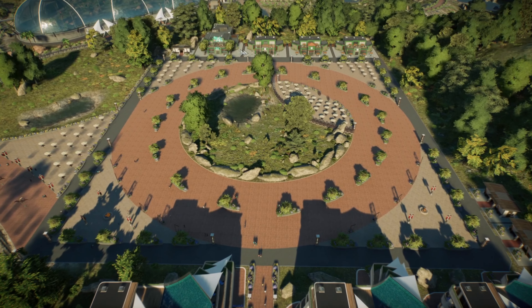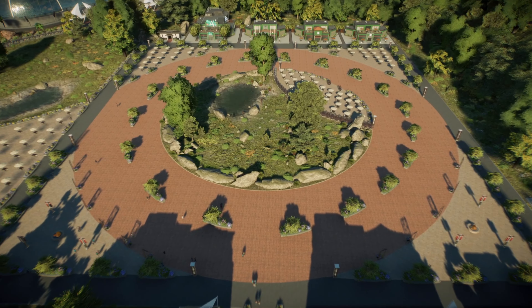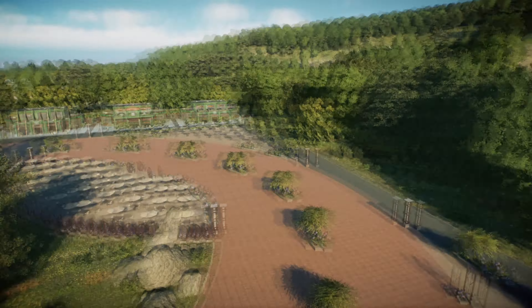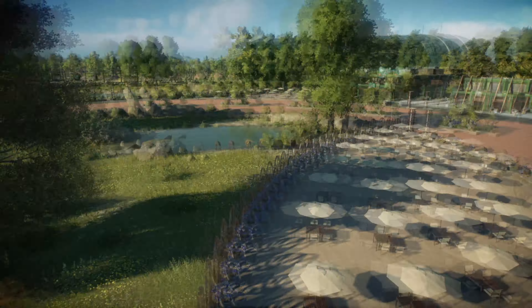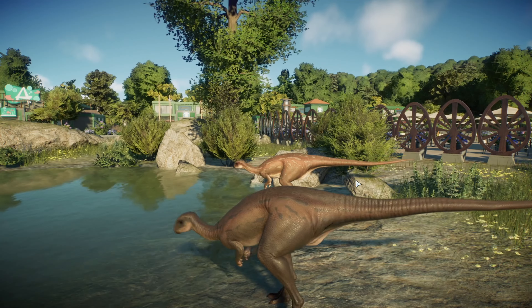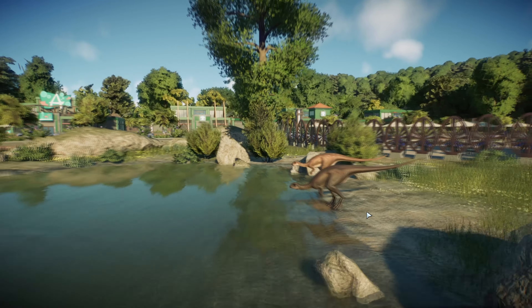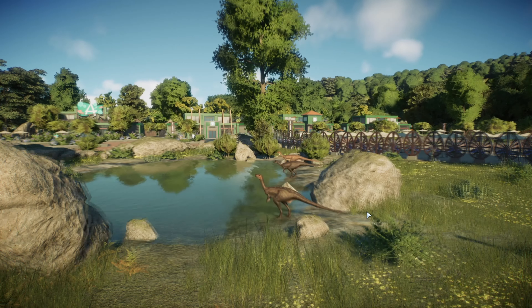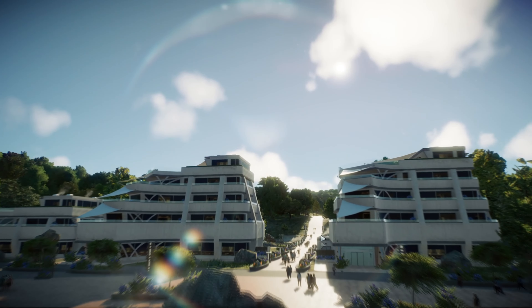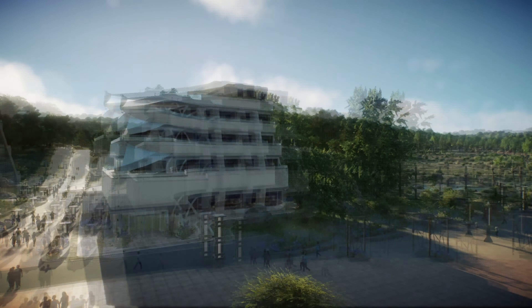A square with a few shops - the shops are all green. We actually have a guest attraction here, which I don't usually do. And we have this lovely seating area, and behind it the guests can actually watch the Dryosaurus drinking and running around being all noisy.